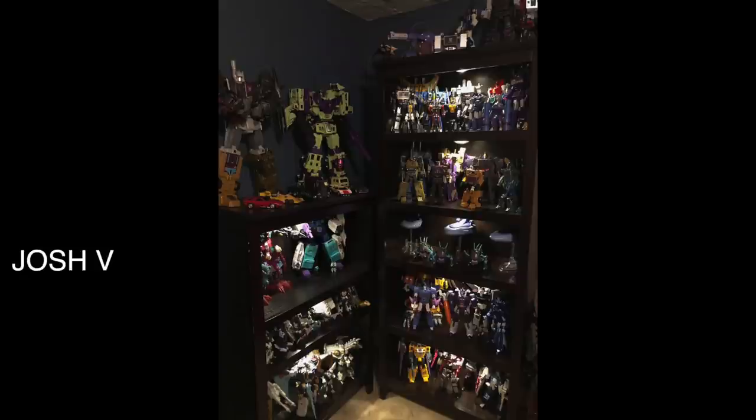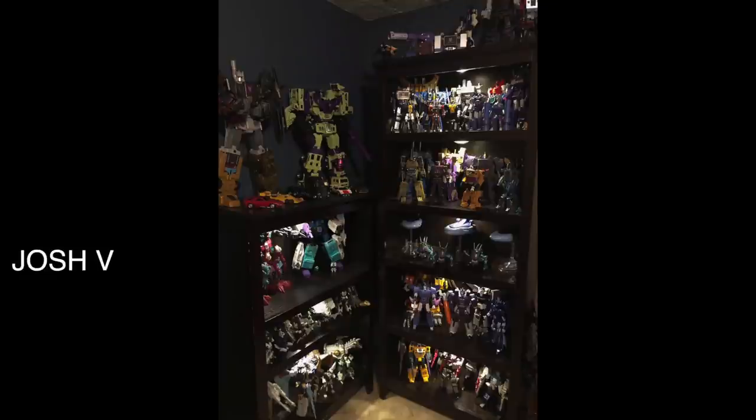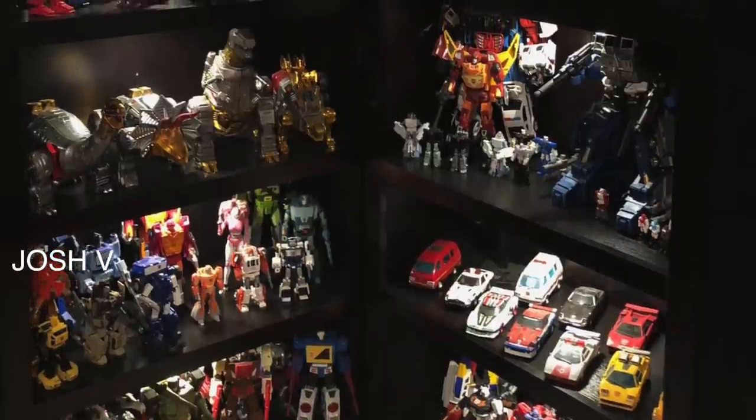Look at the Blaster shelf — the Grimlocks are the same way. Look at Inferno in the back next to Blaster, you can't even see that dude. This dude's issue is space and he's trying to make it work. I'd advise him: just let go of three Sweeps and start making decisions. He actually has four Sweeps — get rid of three, we don't need them all displayed. Break that shelf up. He gets it but he's trying to make the most of a tough situation.